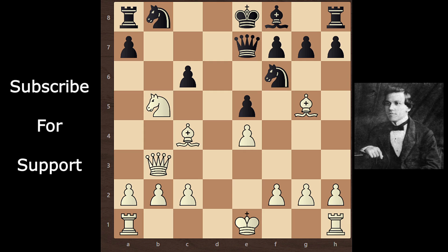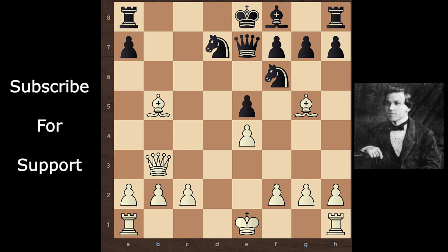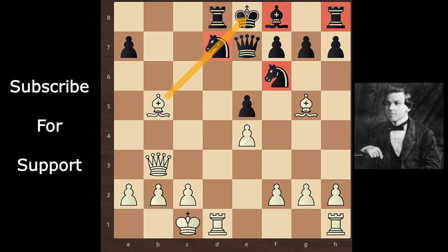Paul Morphy takes this pawn — knight takes b5 — sacrificing his knight. Black accepts the knight: c takes knight. Bishop takes b5 check. Knight d7. Paul Morphy castles queenside, putting pressure on the knight. Black continues with rook d8 to support this knight. Now black's minor pieces are stuck, so Paul Morphy continues his attack.